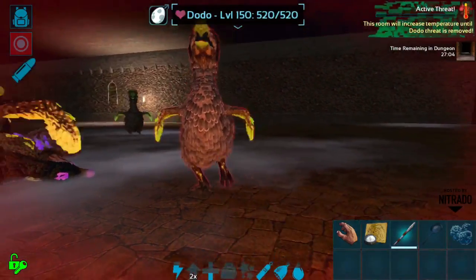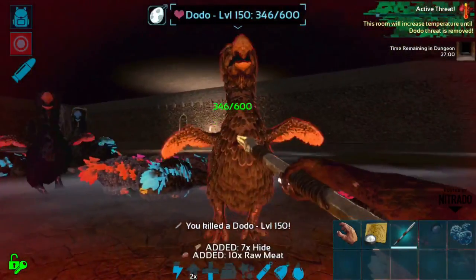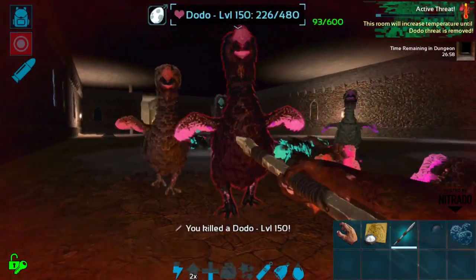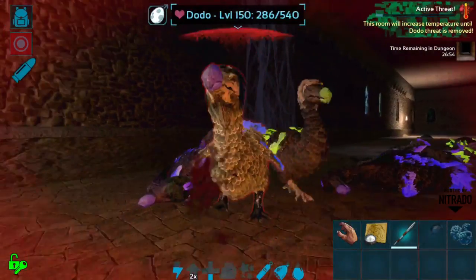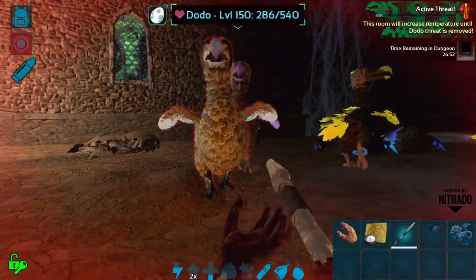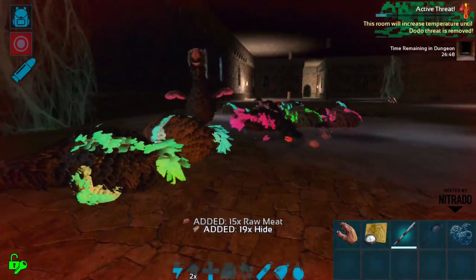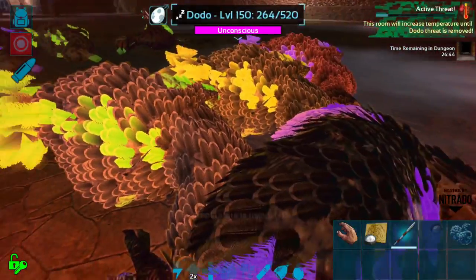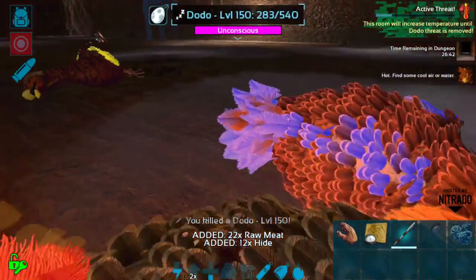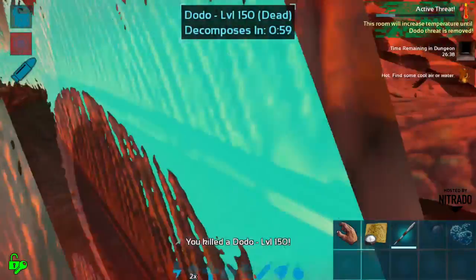Once you've gone through all of that, you can fight the boss. After defeating the boss you can gather eerie element as a reward and get teleported out of the dungeon with all your items safely. You can bring eerie creatures out of there as well, and you also get a cool trophy for the boss — like a dossier in trophy form — which looks really amazing.